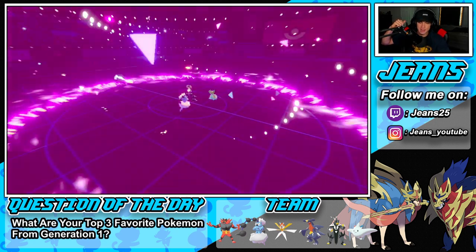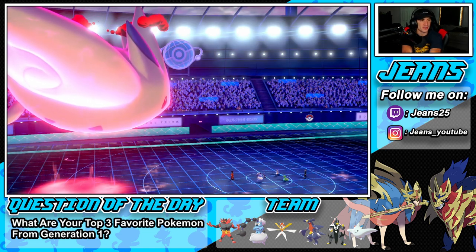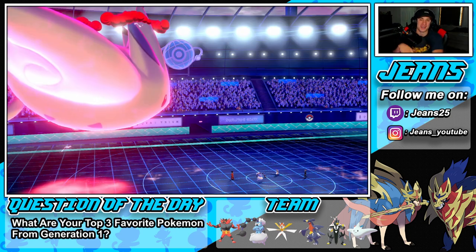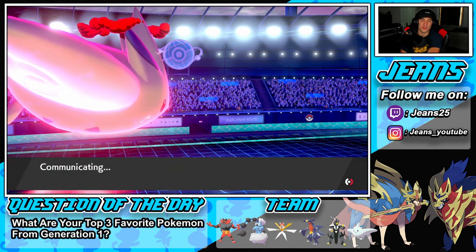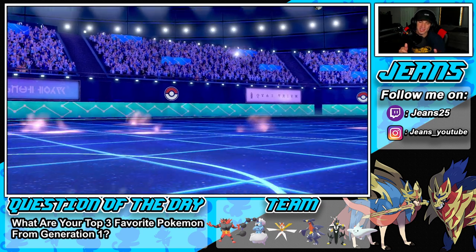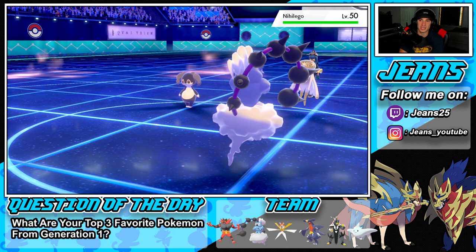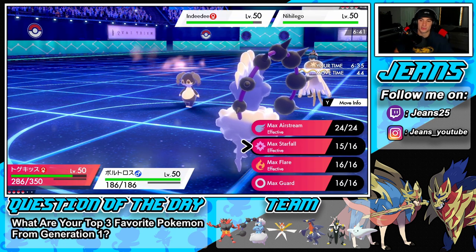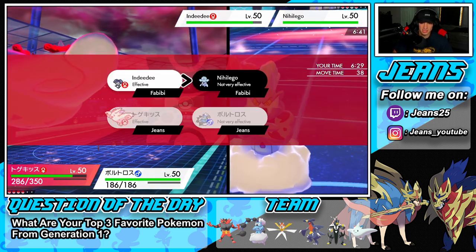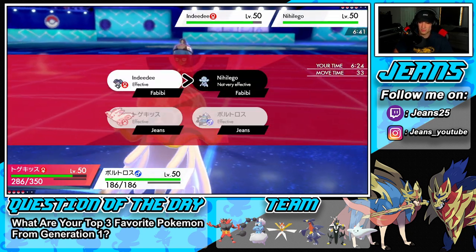First battle off to a strong start! Misty Terrain going, Togekiss rolling out. I remember when Togekiss was the cream of the crop, top tier Pokemon when this game first came out — Togekiss, Togekiss, Togekiss everywhere. You could use it in so many different varieties, but this attacking set was the main one. He has Nihilego — special attacking, so I'll deal with that — but I couldn't stop this Togekiss; it was an absolute beast. Considering Airstream or Flare.